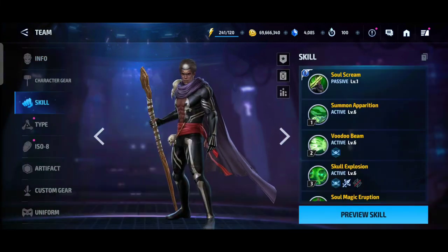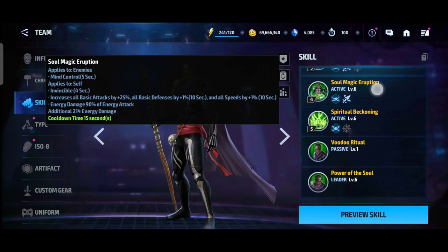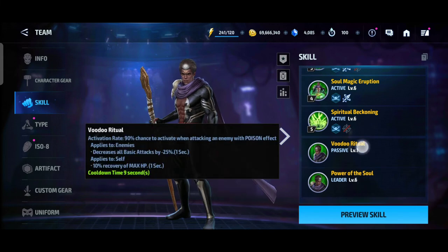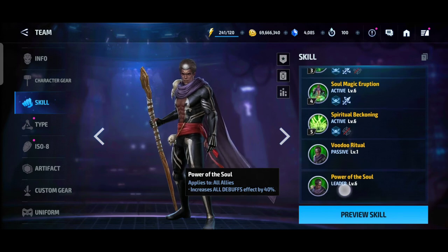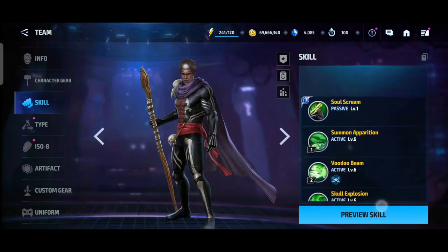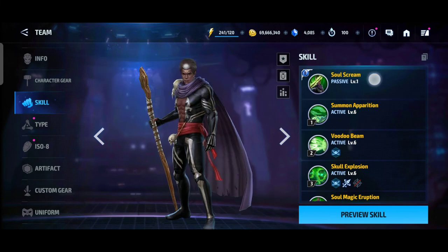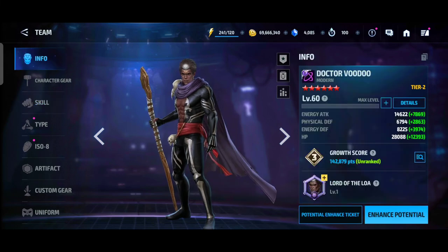Dr. Voodoo is a great Tier 2 character because of his leadership and skill animations. His mind control is really good and useful for World Boss. Most importantly, his leader skill increases all debuff effects by 14 percent and increases all defense down and other debuff effects by 40 percent. His leadership is really solid, and Dr. Voodoo comes in at number 10.